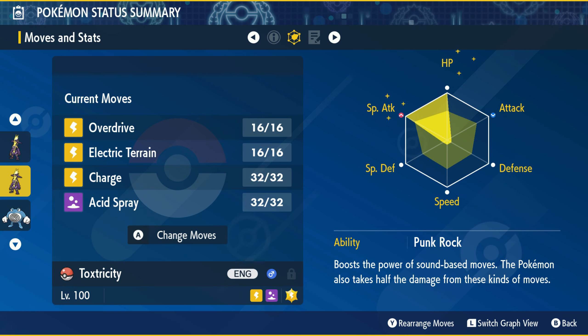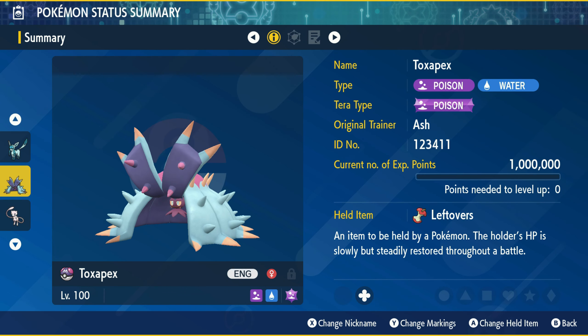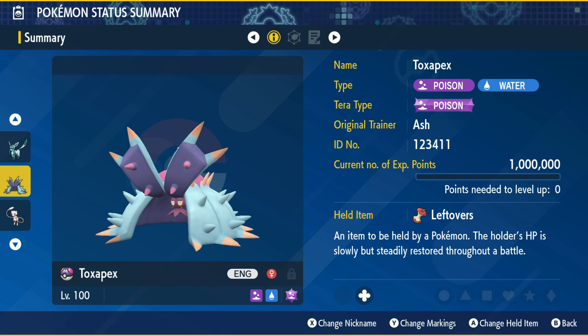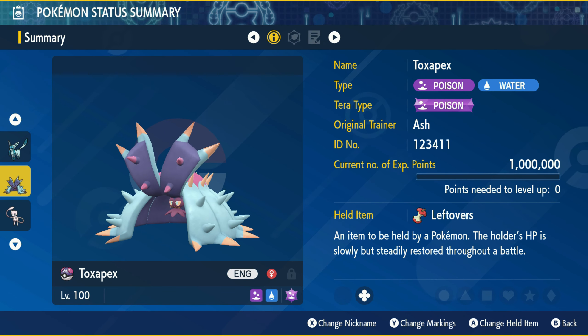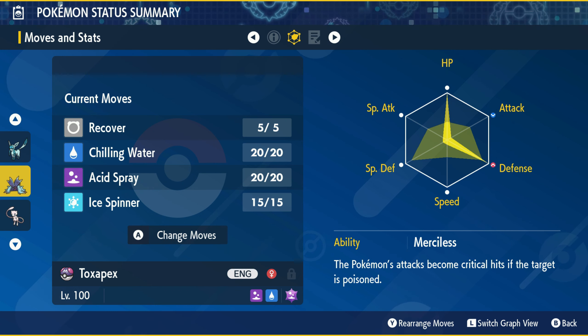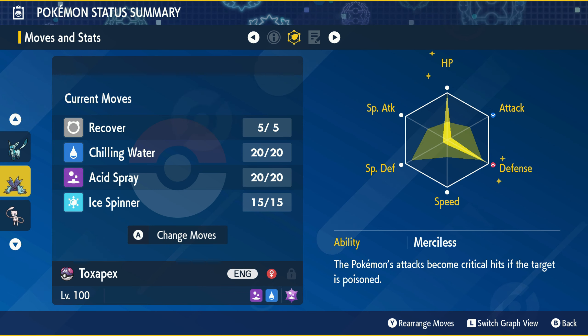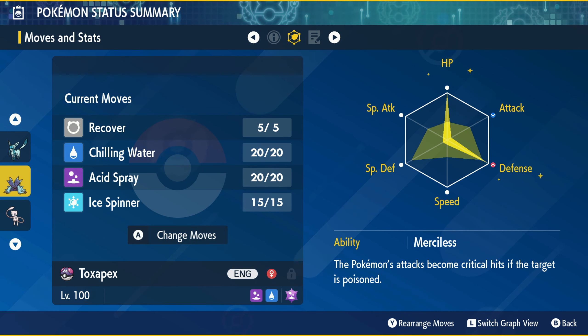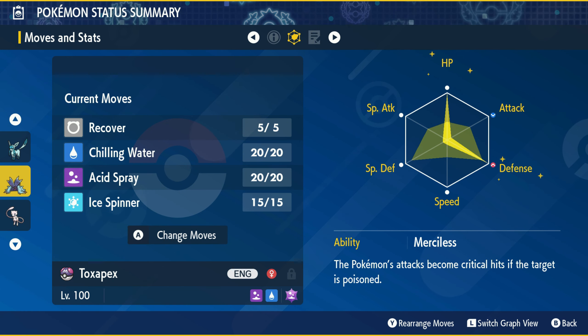For the support build I've gone for Toxapex. Its natural bulk makes it an extremely viable option. The Tera type itself doesn't matter as you're not going to be Terastallizing, and Leftovers is always a good item for it to hold. Moves are Recover, Chilling Water, Acid Spray, and Ice Spinner, but in reality you're only going to be using Chilling Water and Acid Spray. 252 EVs in Defense, 252 EVs in HP, the last four can go anywhere, and a Bold nature to boost its Defense. The ability itself doesn't matter.